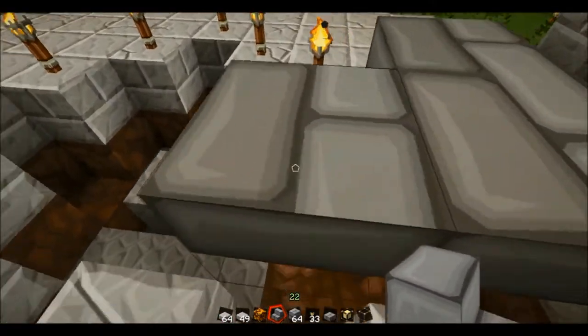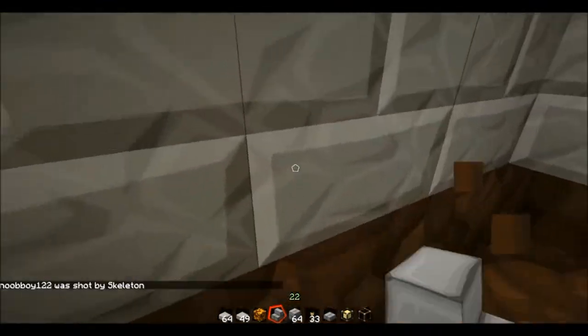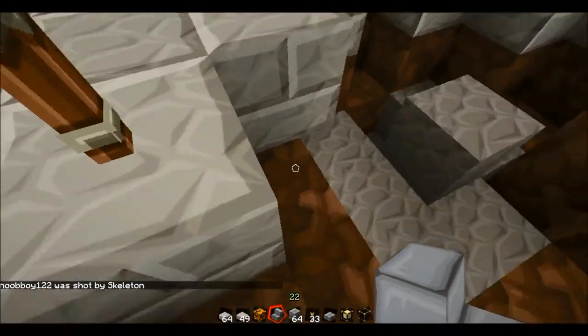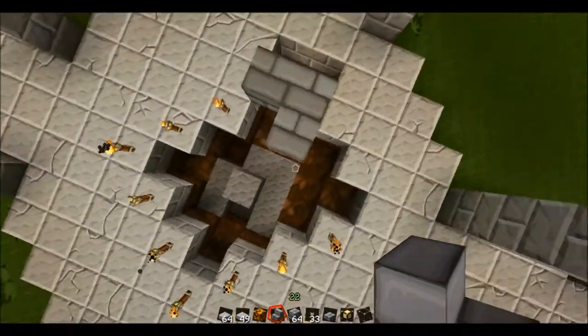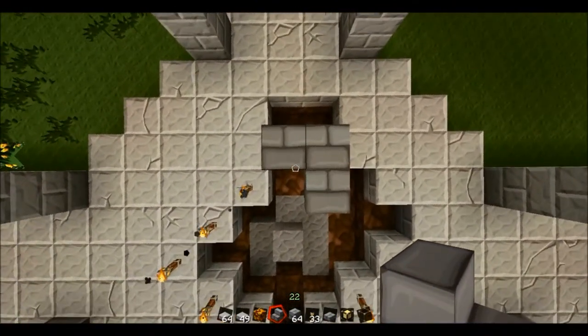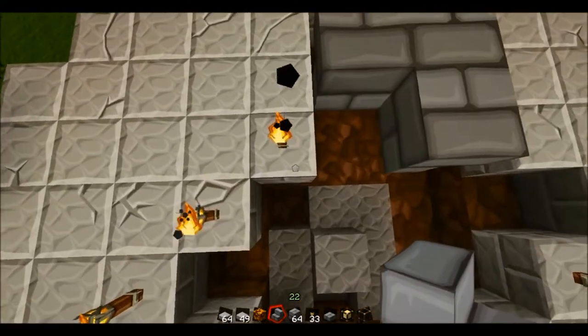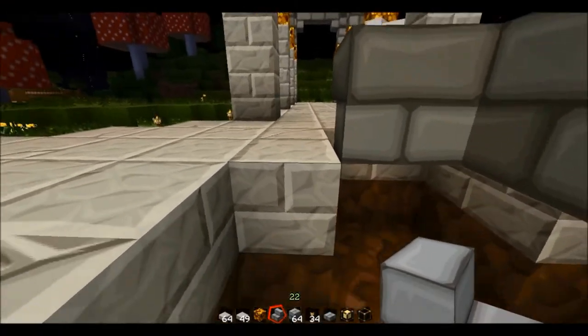If you point your cursor on the top half of the next block, the steps will go upside down. If you put it on the bottom half of the block, it's going to go right side up. I didn't realize this until way into the build. So I'm just trying to line this up and figure out where I need to put my steps, and we can start working on this and get it all the way done.